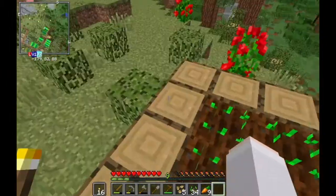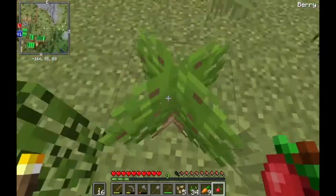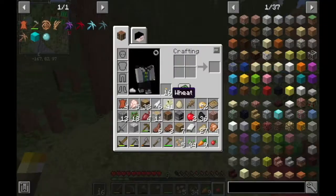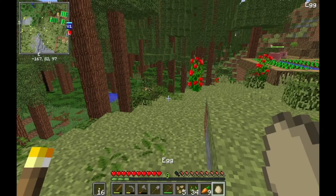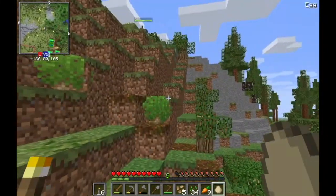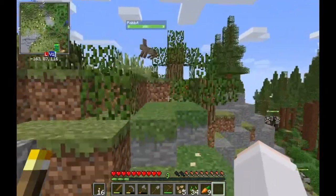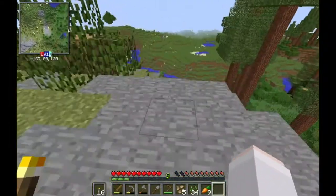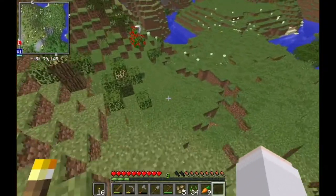There's a hole in the ground — gotta fill that in. What is this? Oh, sweet berries — no wait, they're just berries. Alright, let me figure out what I can throw away. I'm just going to head to the nearest slime island.